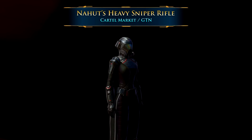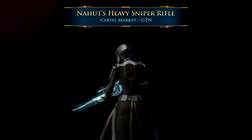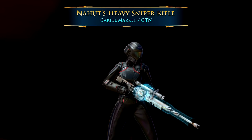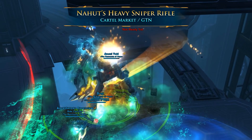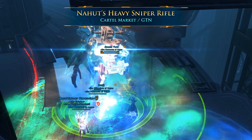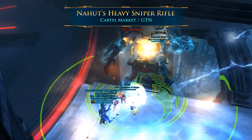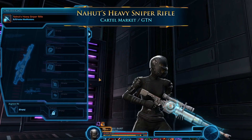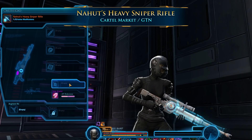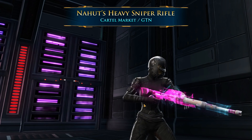Speaking of weird sniper rifles, number 8 is Nahut's Heavy Sniper Rifle. This sniper rifle is based on a boss that you can fight in the Gods from the Machine operation. This boss can actually stealth out, and the holographic form it has is a representation of what the boss looks like when stealthing. You can do some pretty funky stuff with this if you combine it with the holographic weapon tuning, because it already has a natural aqua animation plus you can add the additional layer of the holographic tuning.